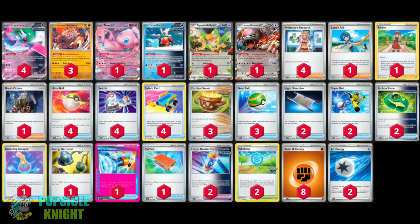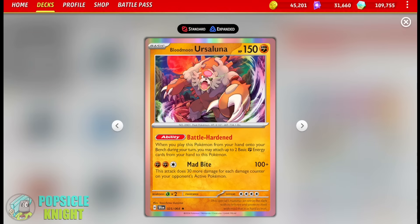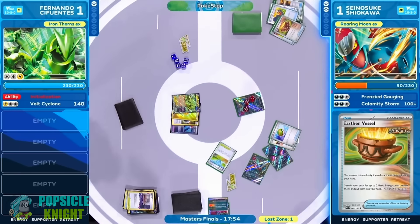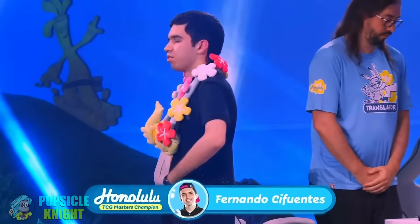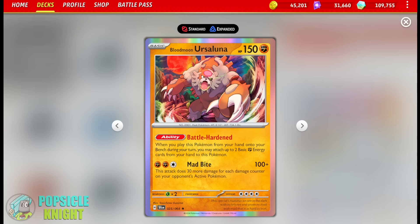Hey guys, in today's video I'll be showcasing Blood Moon Ursa Luna from the Shrouded Fable expansion set. As you know, Pokemon Worlds 2024 has just concluded in Honolulu, Hawaii. Congratulations to Fernando Sifuentes for winning the Pokemon TCG Masters Finals, piloting none other than the infamous Iron Thorns EX. But of course, now we have to learn how to easily counter it. The easiest way to do that is actually with this Blood Moon Ursa Luna.